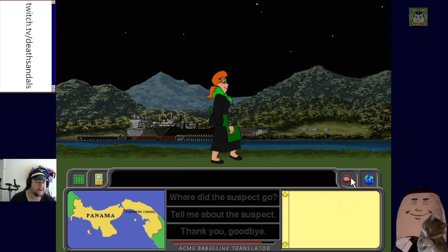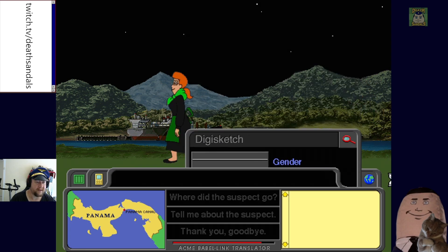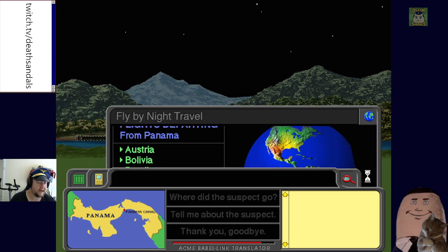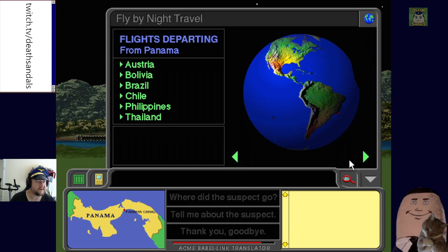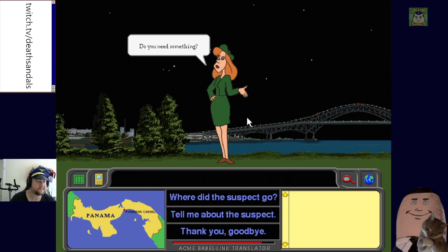The warrant reads: wanted for the theft of the controls for the Panama Canal. That'll send us off to where we want to go next. Let's talk to some more people. Someone says the suspect expected her trip to the Altiplano would put her on 'a whole new plateau of adventure.'